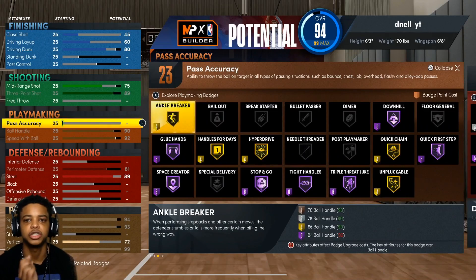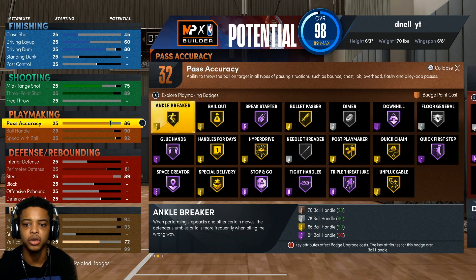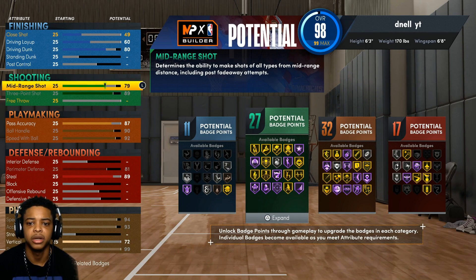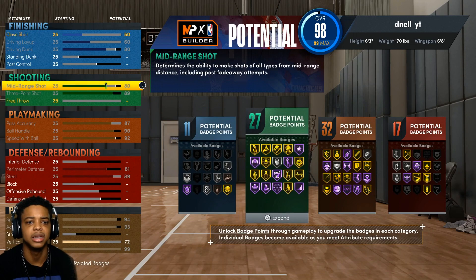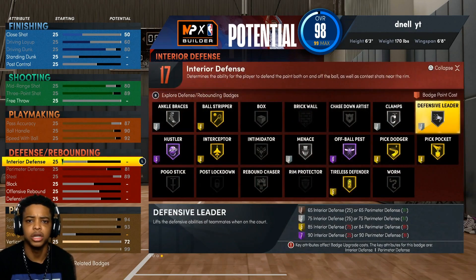Go to your pass accuracy — this is what you need to upgrade it to. We need bullet passer on gold and needle threader. So we're going to go 87 pass accuracy, which secures those 32 potential playmaking badges. So right now we've got 11, 25, 32, 17 — and with the rest you can easily put it up to your mid-range. So you could have 11, 27, 32, 17. You're going to still get your contact dunks, you're going to have an 80 mid-range and 89 three-pointer, all the dribble animations, and really good defense.